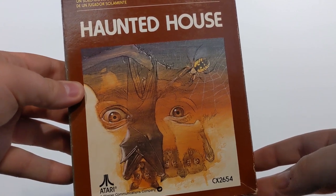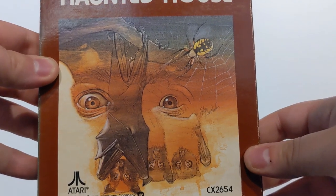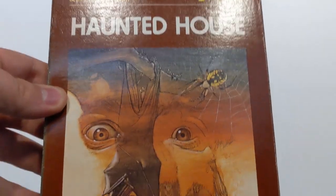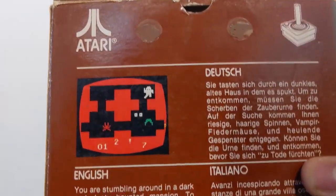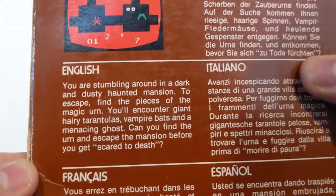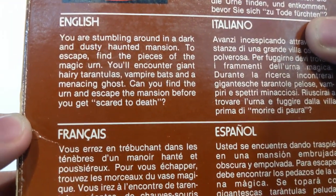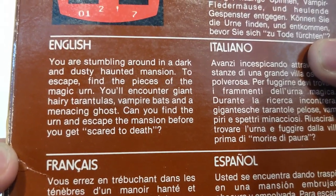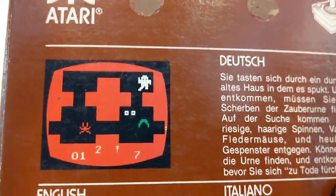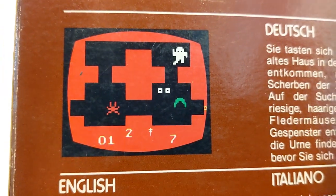Haunted House — this one was always popular for the artwork on the front. Very off-putting: a spider, a bat, two eyes, and more bats. Haunted House is a good one. You are stumbling around in a dark and dusty haunted mansion. To escape, find the pieces of the magic urn. You can encounter giant hairy tarantulas, vampire bats, and a menacing ghost. Can you find the urn and escape the mansion before you get scared to death? It wasn't really scary, but it was a house.